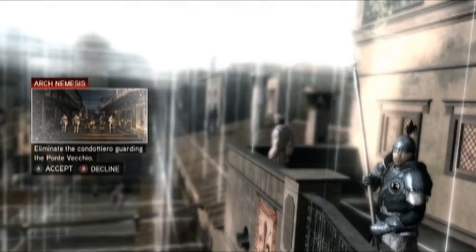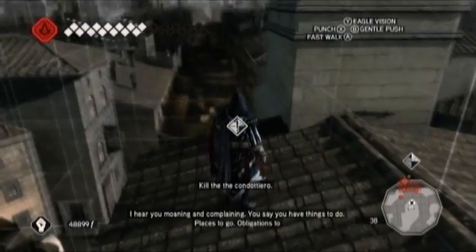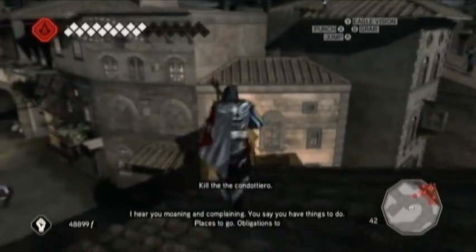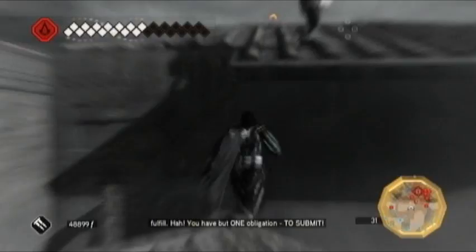Hey guys, Mr. Frags here from ArmageddonGaming.com. This is the Assassin's Creed 2 Bonfire of the Vanities DLC walkthrough for nextgenwalkthroughs.com. This is the first lieutenant I decided to kill, so all I really do is run up to him and kill him. That's about it for this video.